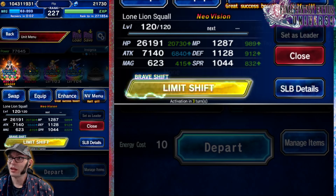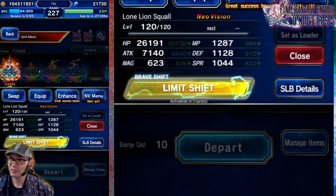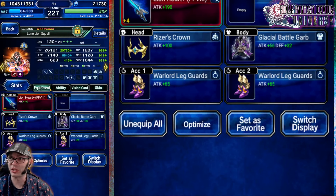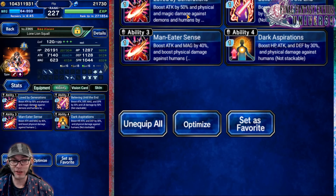We've got Squall and Cypher, Selfie, and then Lone Lion Squall. Let's take a look at the gear. We have Lionheart from the Chronicle Battle, Riser's Super Trust Mastery, Glacial Battle Garb, Double Warlord Leg Guards. These are all STMRs from five-star base units.